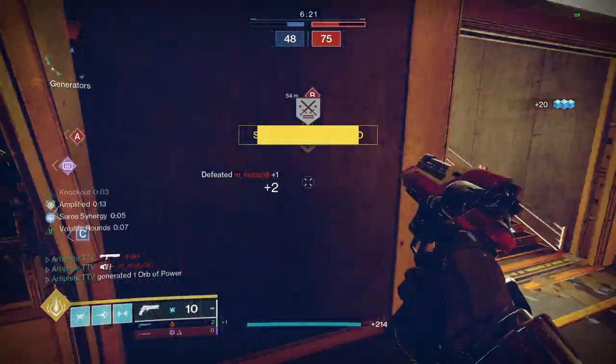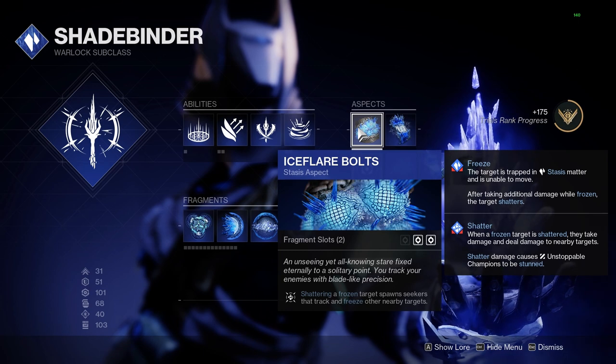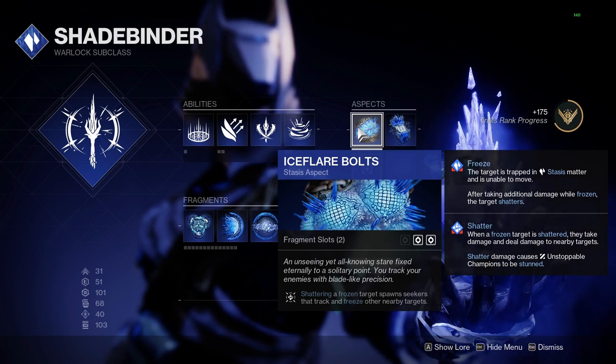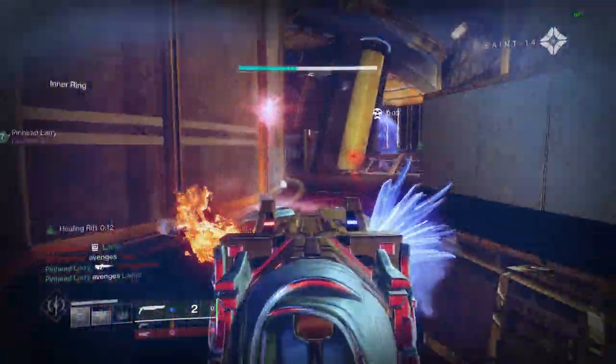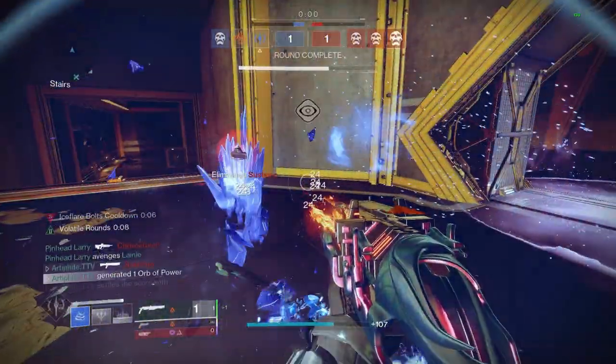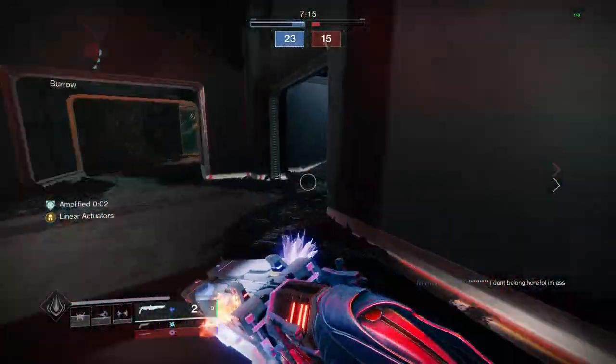Here's a good example of the ignition. Also, for Warlocks on Shadebinder — Ice Breaker perks work with this shotgun. If you shatter someone frozen by the first bullet by landing all the pellets, which is very easy, you get Cold Snaps to proc. It is so, so good.